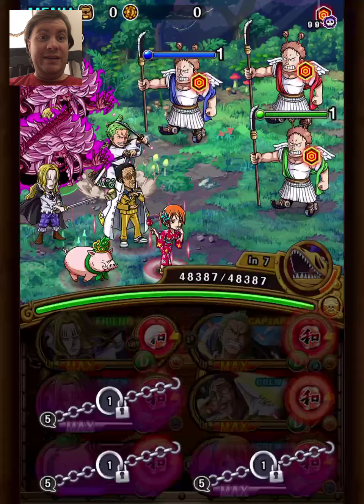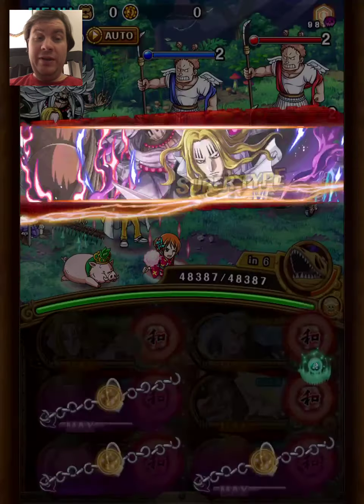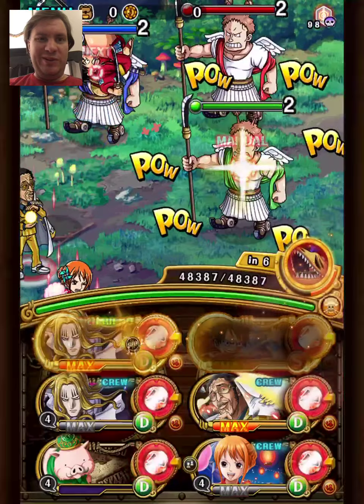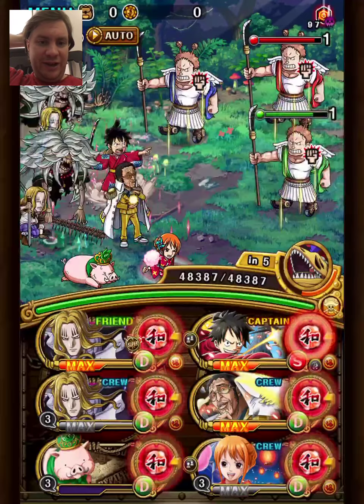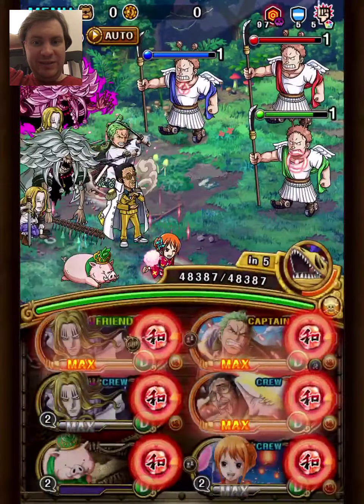The reason I ended up with those two is obviously because of Nami Sanji, since you basically start with them, then you see what Free Spirit Fighter captains you have. I knew I wanted to use Hawkins, so I had to pair him up with something else, and Luffy Zoro was the best pick.